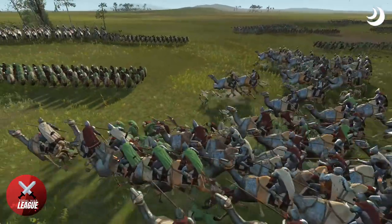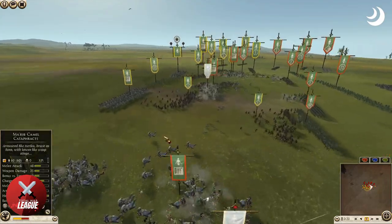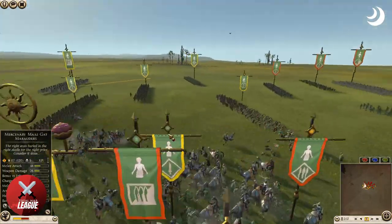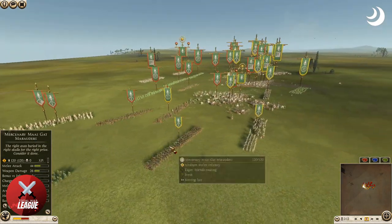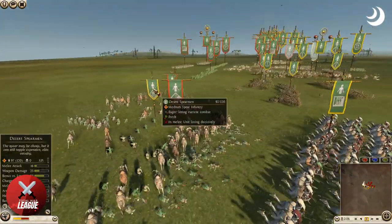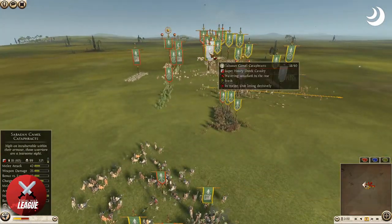Here comes the first strike — swords into spears, camel cataphracts of Ragnar at the ready. This is going to be the biggest melt of all time as it is Ragnar who gets the first charge, decimating the desert levy down to 25. Both sides are in now. The left flank not utilized yet. Those levy are getting charged by the Gat marauders — a big edge there, killing 20 — and there's a route.